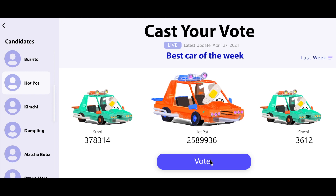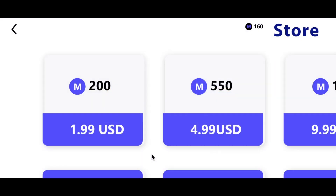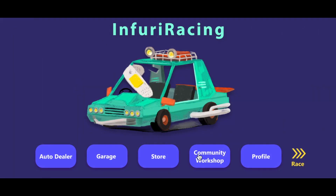Let's check out last week's winner. This sick design by player Flamin' Hot Cheetos won the most votes last week, so it's now available for purchase. But it looks like you can't afford this design, so let's go to the in-game store to purchase some mom bucks. Let's just get the smallest pack for now — $200 mom bucks for $1.99. Now we've got more than enough to buy last week's winning design.